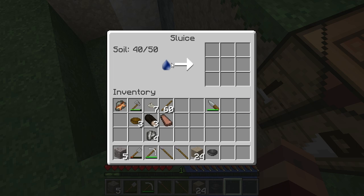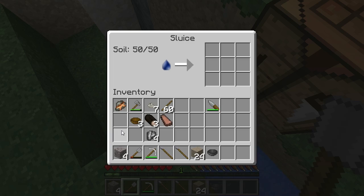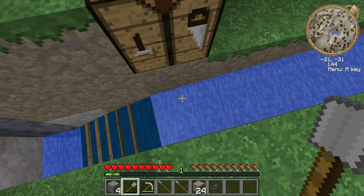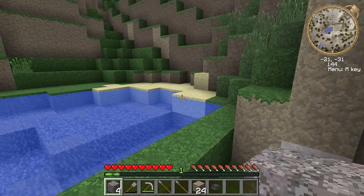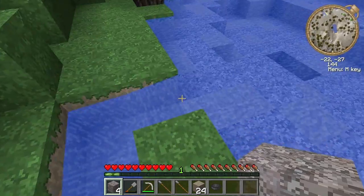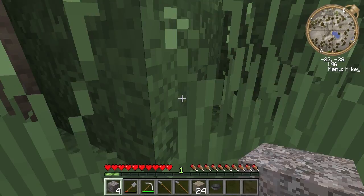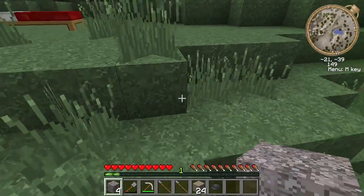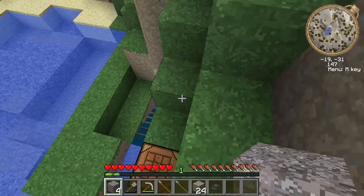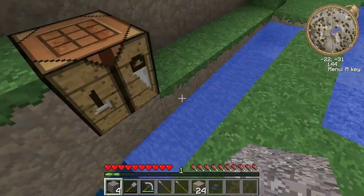We're starting to run low on soil again. Throwing some in — oh, that gives a lot more than seven, so yeah, you definitely want to watch throwing in whole gravel blocks because you can waste a lot of that stuff really quickly. That is a quick and dirty tutorial on the sluice and the gold pan. Hope you enjoyed it, thanks for tuning in, and I will talk to y'all later. Bye bye.